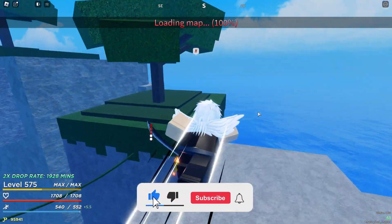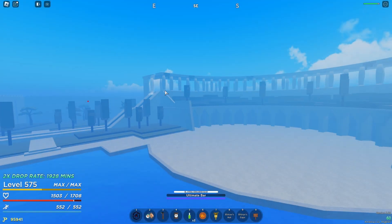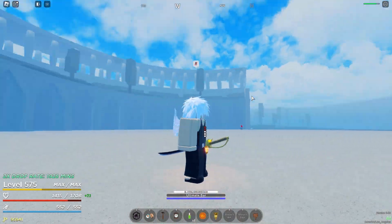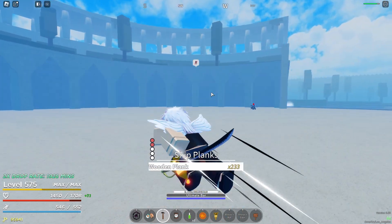Alright, hello everyone. I hope you have an amazing day. So in today's video, we're gonna be using the Ace Sword, which is Gold D. Roger's sword. Huge shout out to El Calvos — I'm gonna put his YouTube up on the screen — for letting me borrow his account with Ace.